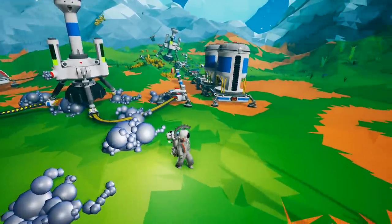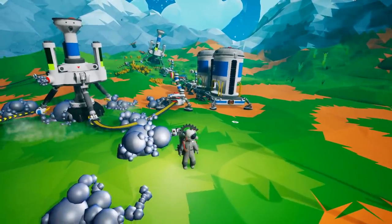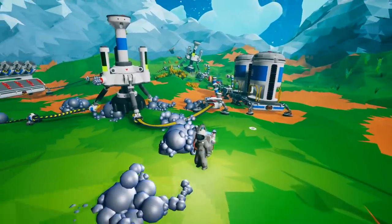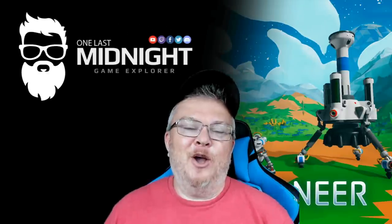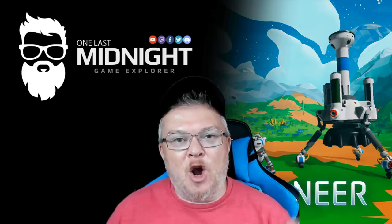Regardless of how you set your system up, the auto extractor and auto arm are welcome additions to Astroneer and will allow you to do some very cool base configurations and mining operations.